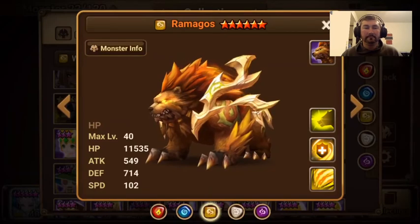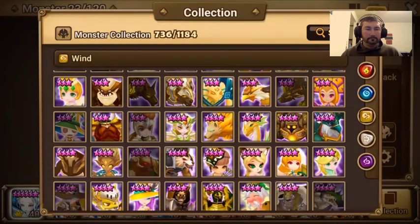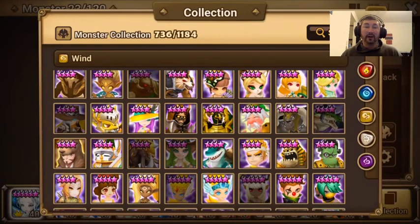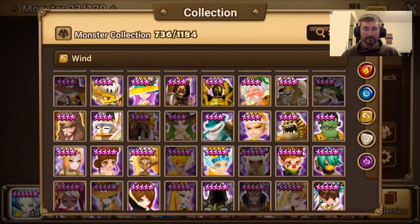Wind Kitty — from what I hear, her second awakening is actually pretty decent in there. I haven't tried her out and I don't think I will try her out, but that's just a personal opinion. Lucian is very good.